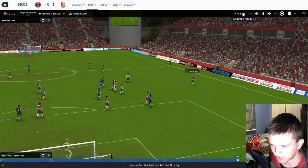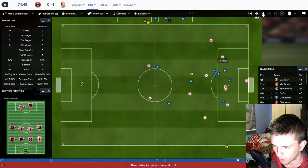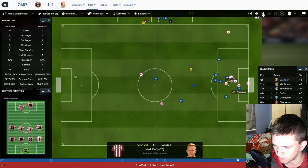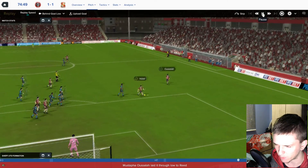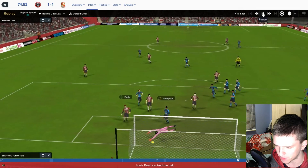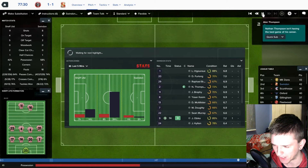MK Dons have jumped to second, so it looks like Scunthorpe didn't win. Beaker was six yards out and took his chance — that's 1-0. But Sheffield United come forward looking for an equaliser. Reid plays it in and it's an equaliser — Duffy at the far post was completely unmarked, with Thompson putting in some odd defending. It's 1-1, which is disappointing after immediately being pegged back.